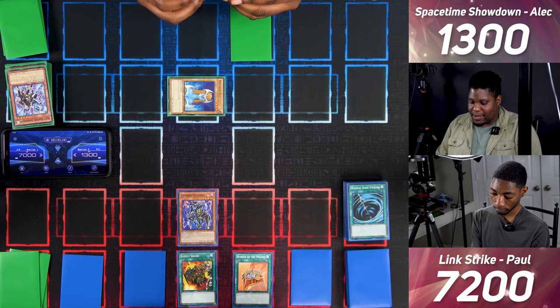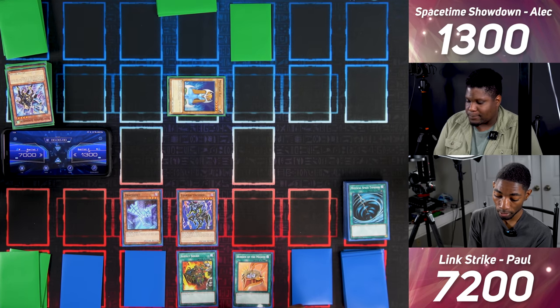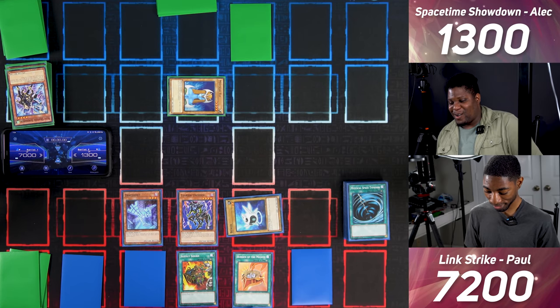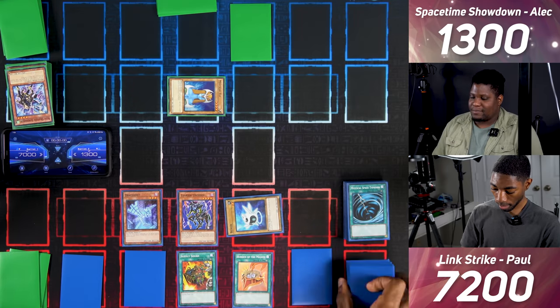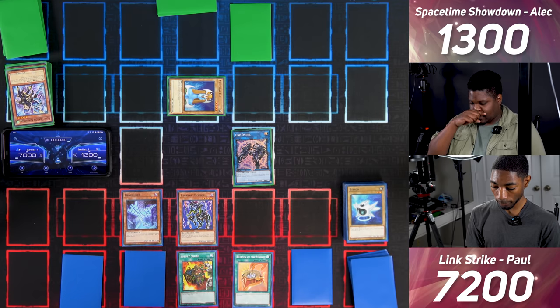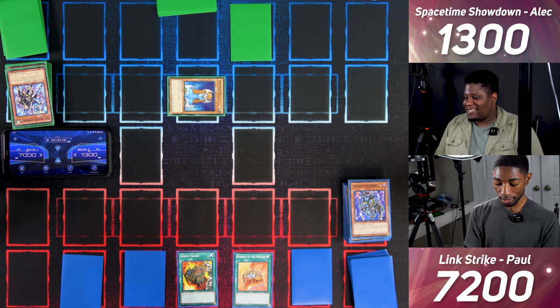I set a card and pass. I draw — Normal Summon Draconet. When Normal Summoned I can Special Summon a level 2 or lower Normal Monster in defense. I summon Bitron to the field. Link Bitron into Link Spider, then link all three monsters to make Decode Talker again. I also Normal Summon Marauding Captain — he gives Decode Talker more attack points.